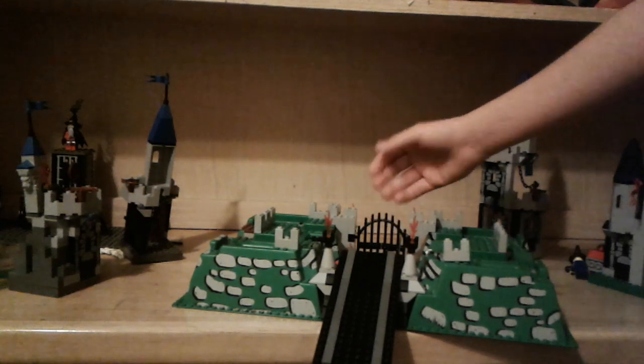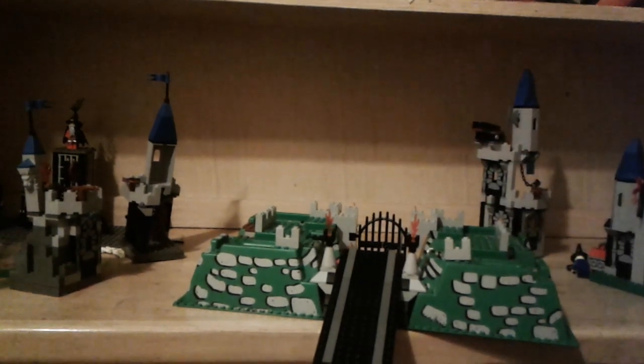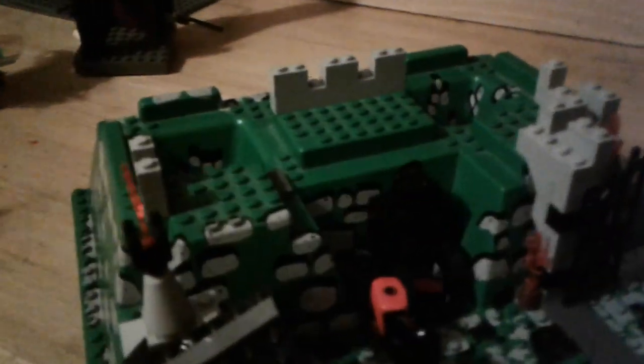There's also this other entrance - it goes through right here in the back. There's a nice little gateway you push open. In here it's like a blacksmithing area - here's a blacksmith. I'll get to the figures later. In here we have the blacksmithing stuff where the coals are.